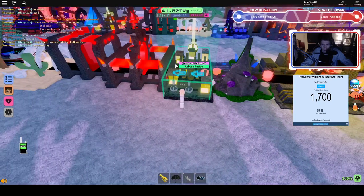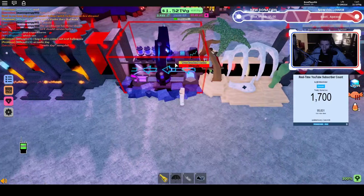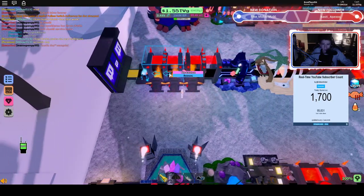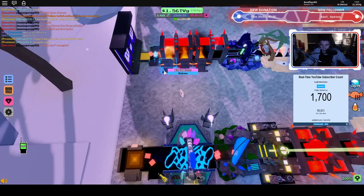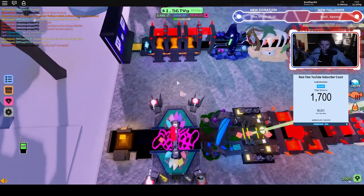I did azure spore, quantum clockwork, catalyzed star, catalyst, scorching heat, tropical breeze, droverlord for this part. And then I did 2 catalysts with another 3 big bad blasters. Then I did my freon sprayer and my teleporter.